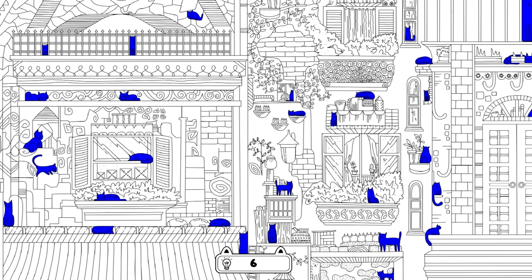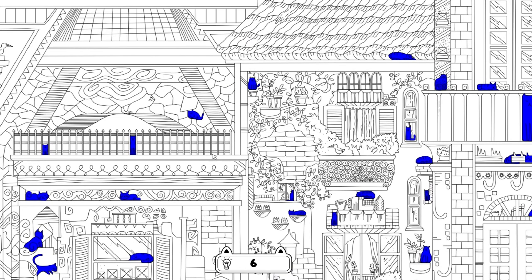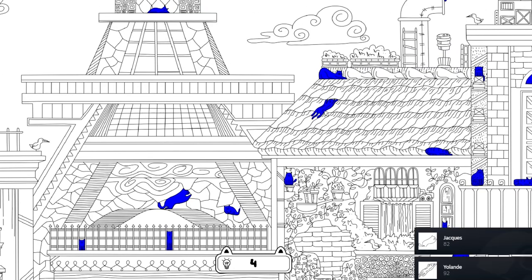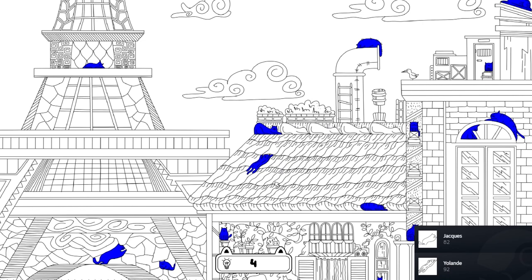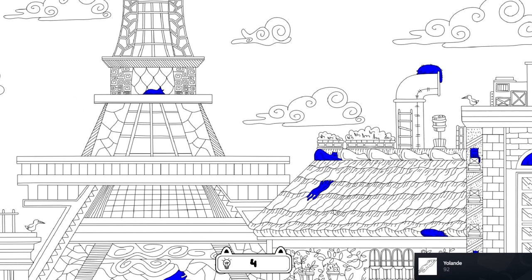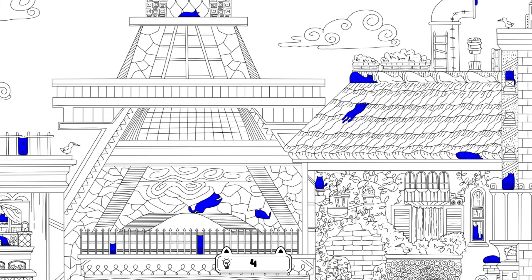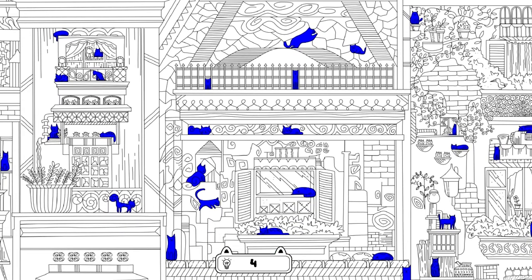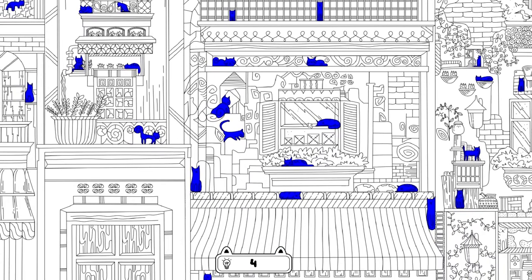We have to finish this out, right? Yeah. Oh, there's one — yep, there we go. Wait, I see one here. I'm looking in the building in the center, below the roof, near that plant. Oh wait, no — that's a plant, that is a plant.